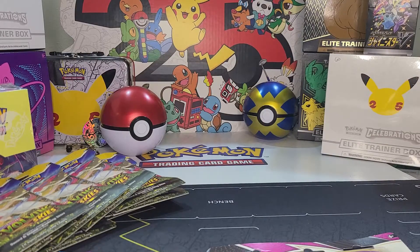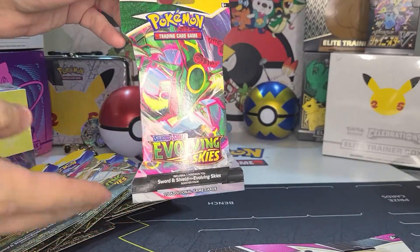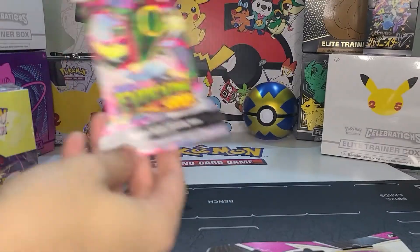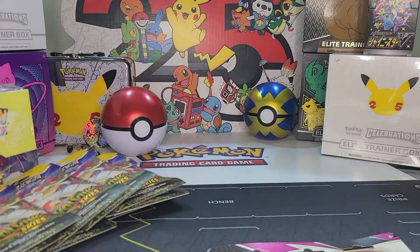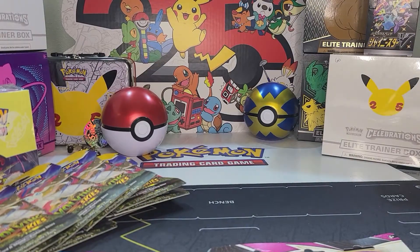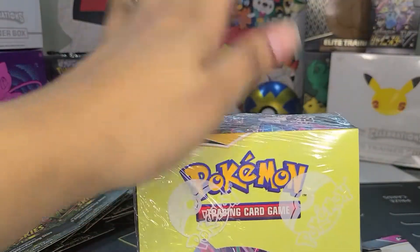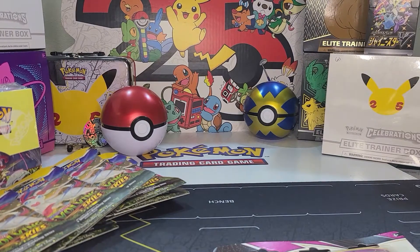We're going to open some random packs now. We also got the mail we were waiting for from GameStop — the sales had Fusion Strike and Evolving Skies. We have 10 of those. They finally came in, we could probably open one. We also picked up another Evolving Skies booster box. Maybe next time I'll get a Vivid Voltage — I haven't opened that in a long time.